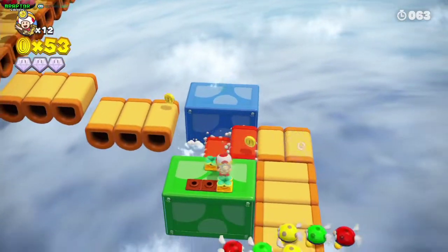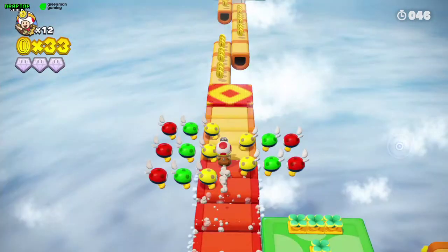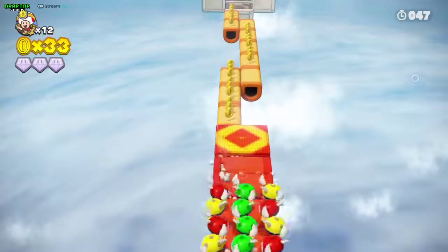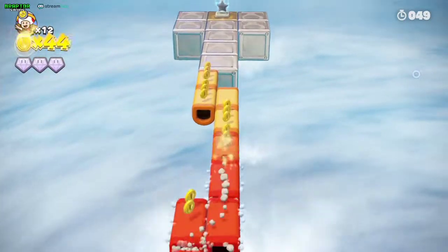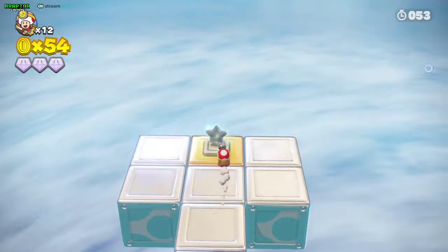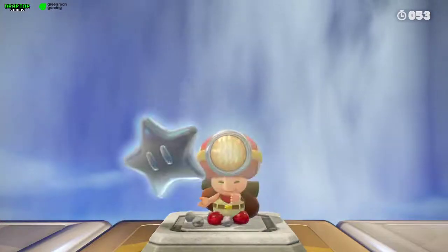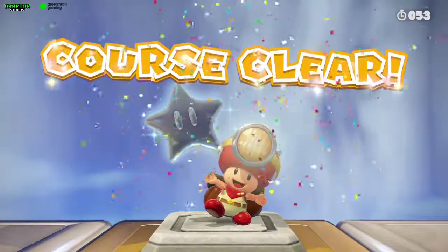Get it right and then get back here. You can pass through here — watch out for the boost, you don't want to fall. Getting the camera in the right direction is the secret here. At the end, if you didn't kill any monster, you're going to get the challenge and the gems. Then you just need to come back here to the Pixel Toad.